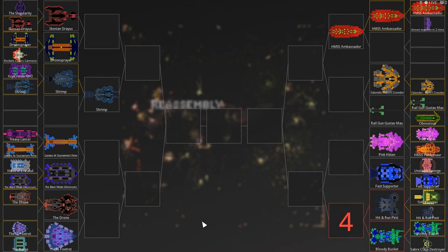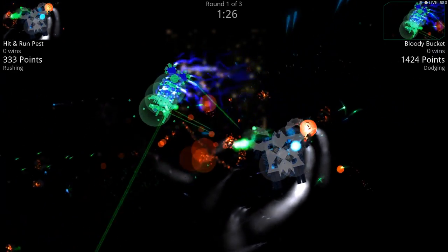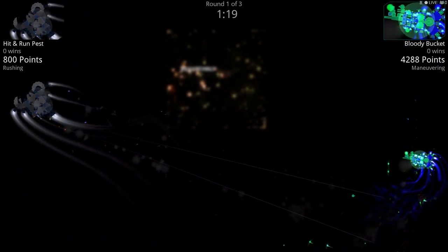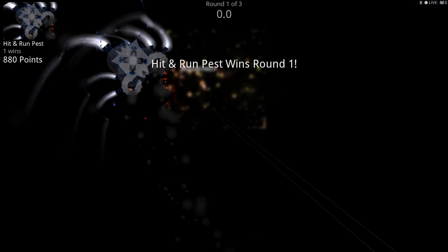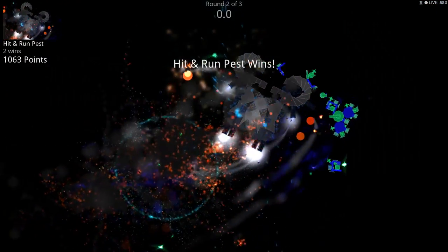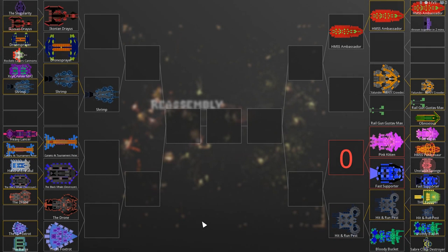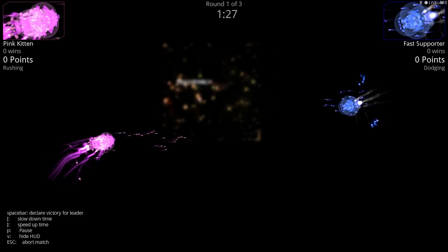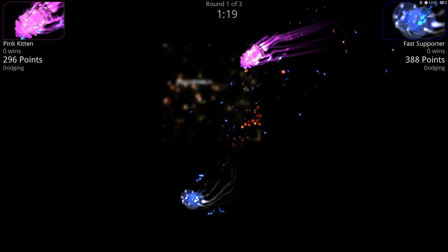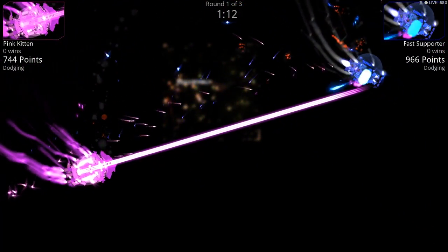Now we have the final eight — Bloody Bucket versus Hit Run Past. Hit Run Past, I love that front design, and Bloody Bucket has an awesomely cool asymmetrical design. I'm always proud of anybody who can put together an asymmetrical design. But it looks like Hit Run Past applied a little bit more damage — enough to get through. Pink Kitten is back again with Fast Supporter. Pink Kitten has a lot of missiles. Fast Supporter was able to get in and do a lot of damage very quickly last time.